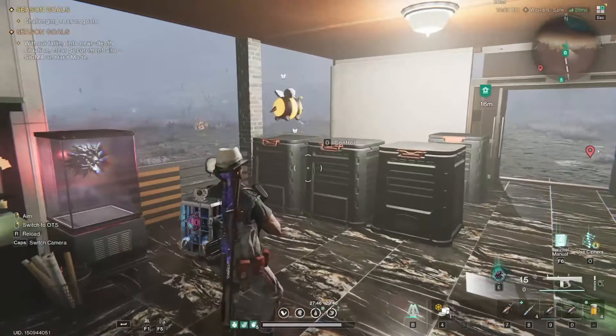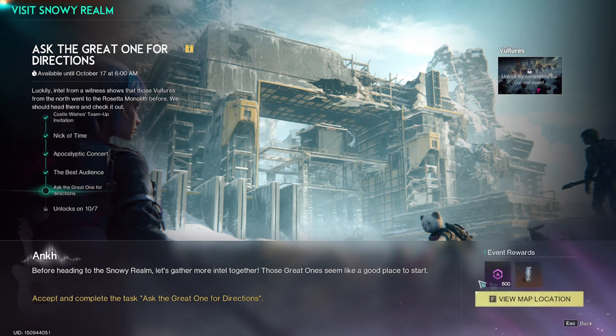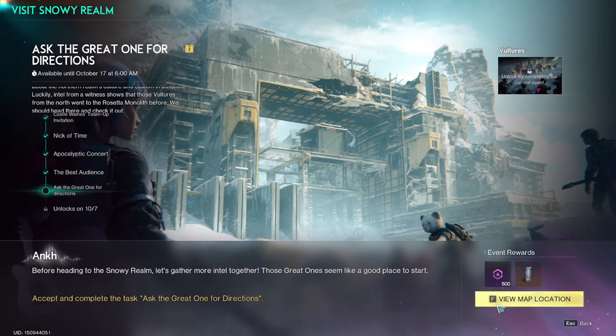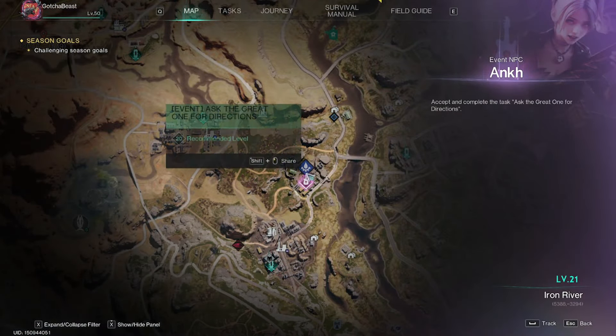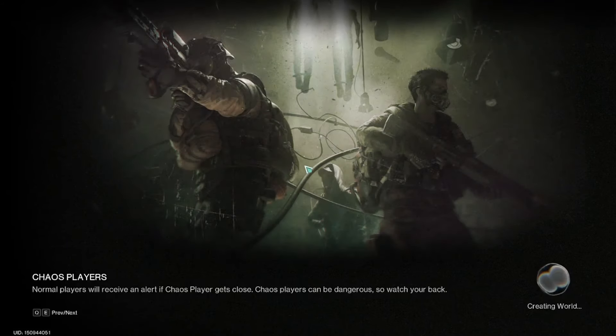What's up guys, Beast back with some more beastly content. Today I'm going to be covering what to do while you wait for Way of Winter. We're going to be doing the Ask the Great One for Directions quest real quickly just to get that out of the way, but I'm also going to be telling you what you need to be working on before server space sign-up for the next season.